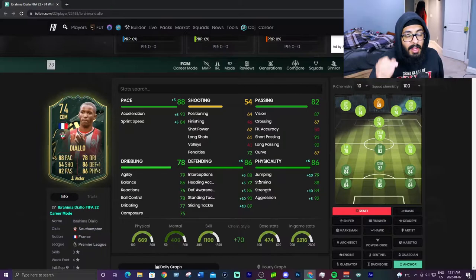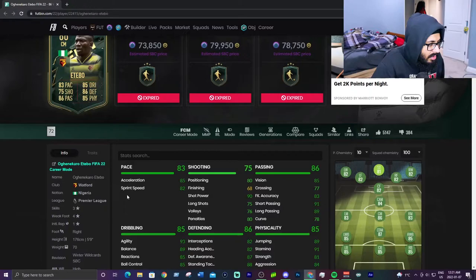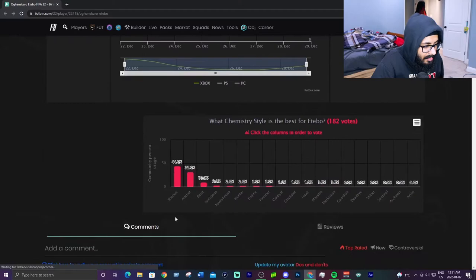At number 3 we have Etibo — Etobo, I don't know how to say his name. 86 rated. He was an SBC around 70,000–80,000 on both consoles. 3-star, 4-star. He has the long shot taker trait and the most used chem style on him is a shadow. With a shadow: 93 pace, acceleration is amazing, sprint speed is amazing. Good positioning, good shot power, good long shots, good volleys, good penalties — as good as you can get on a CDM.